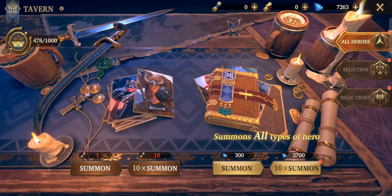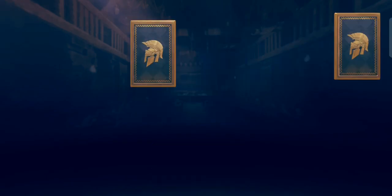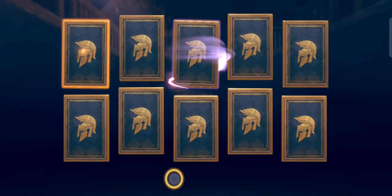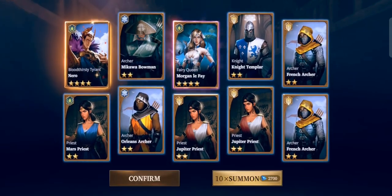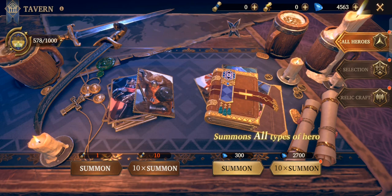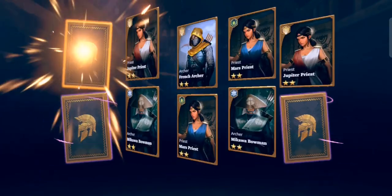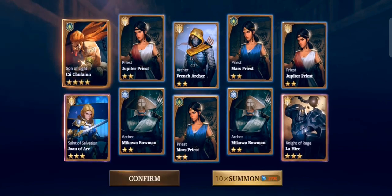We have another S-class hero on this summon — who is this? It's Nero! So we have Nero and we can make him six stars as well, that's pretty good. Last summon, please give me something good... looking pretty bad. No achievement but we still got one Kushu Line, which we already have, but we'll take it since we're using Kushu Line.